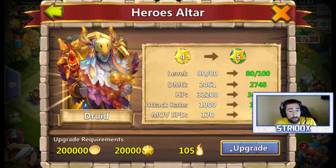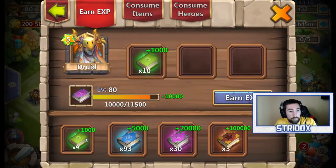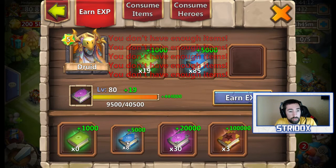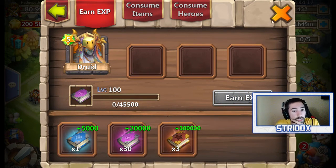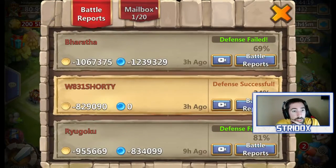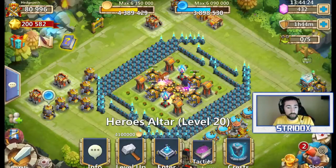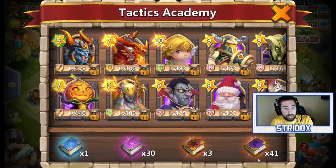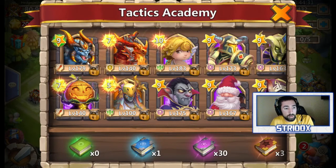Let's go ahead and upgrade him one more time to level 100. We don't need these green books. I need to claim my books over here. Claim, claim, claim. Alright, there we go. Obviously the books I just claimed are the 500,000 XP books — that's 41 of those. I'm not going to use my XP books on Destroyer because I still need to save my honor badges for him.